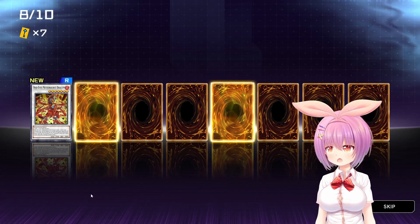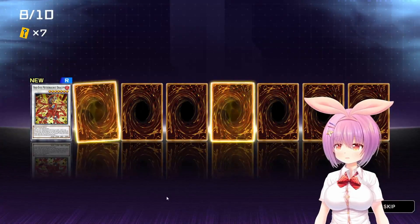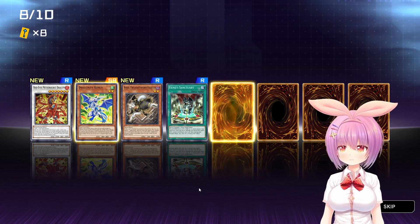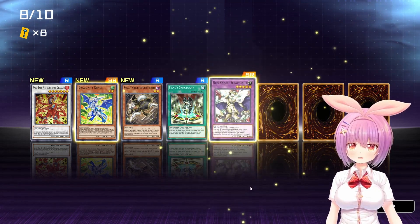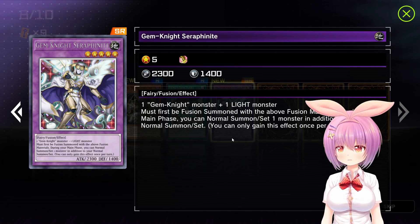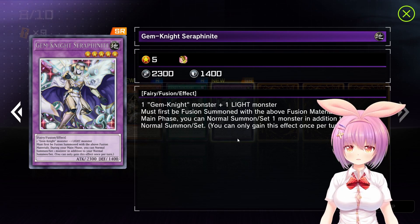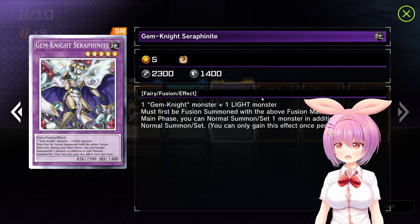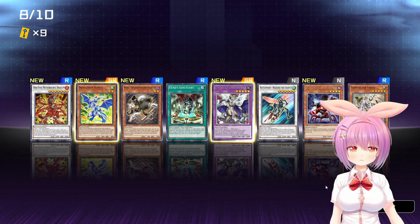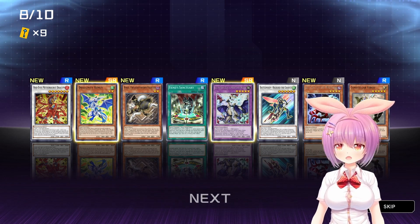Dragon - wow, that's some wild artwork right there. Dragonity Remus. Raiko Twilight Sword Fighter. Fiend Sanctuary. Gemknight Seraphonite - oh wow, and that's a fancy one too. One Gemknight Monster, one Light. Must first be Fusion Summoned with the above materials. During your main phase you can normal summon or set one monster in addition to your normal set or summon. It's actually not terrible - I imagine in Gemknights it's really, really good. Battle Wasp. Ally of Justice. And Constellar Virgo. Not a bad pack.